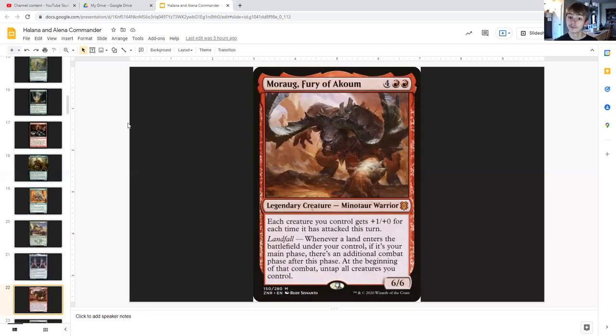Moraug, Fury of Akoum for four generic and double red is a legendary minotaur warrior six/six. Each creature you control gets plus one/plus one for each time it has attacked this turn. Whenever a land enters the battlefield under your control, if it's your main phase, there's an additional combat phase after this phase; at the beginning of that combat untap all creatures you control. That is another opportunity for Halana and Alena to trigger and put plus-one/plus-one counters on a creature, and they're going to be more powerful if they attacked the previous combat. Very great card, definitely recommend running it in these decks.